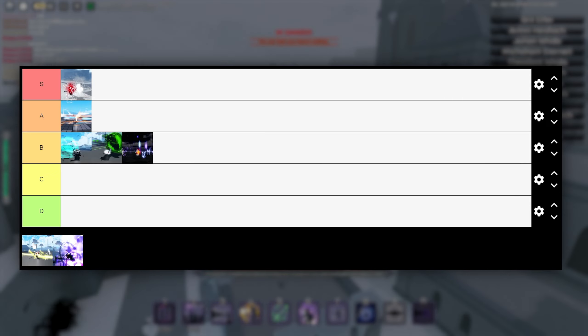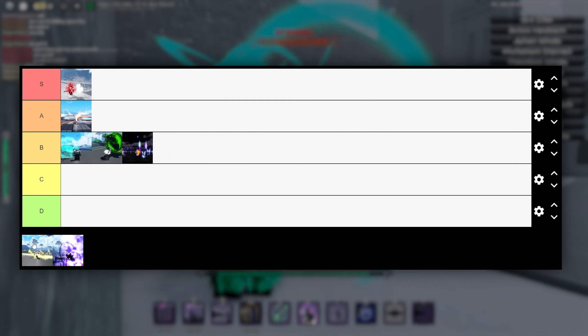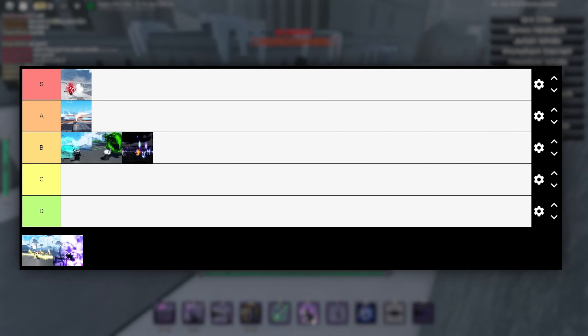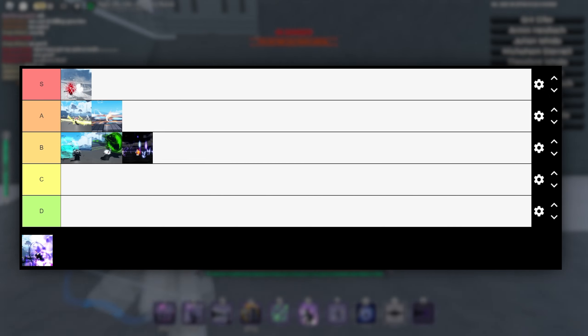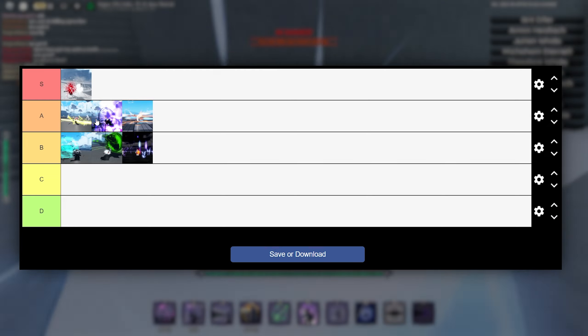Moving on to the best one, which is probably Manifest. It mainly scales on Spirit and has insane combos — starting with Blaze Storm, then using your sniper, then Crash, and into the Saguna. It's insane: you literally cannot be killed, you can't be guard broken, you can steal their skills, and you summon rifles. For me it's a high A because you basically cannot be killed.